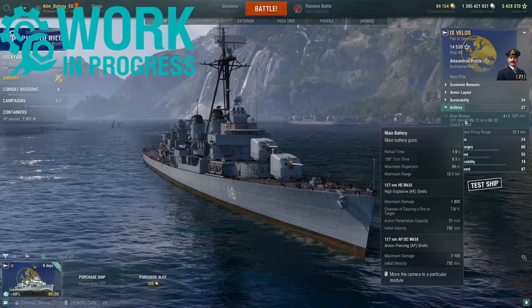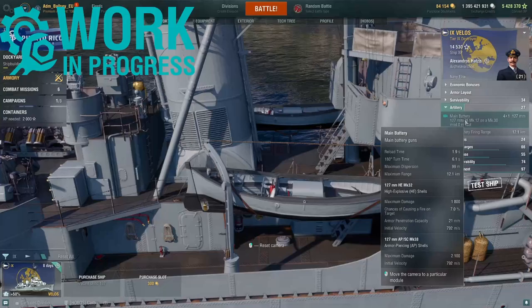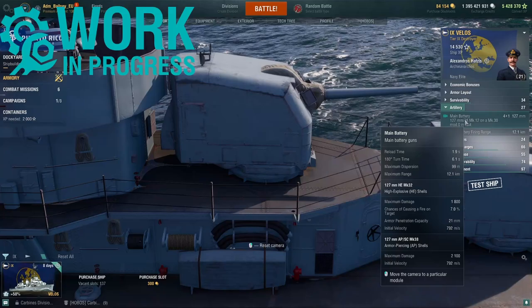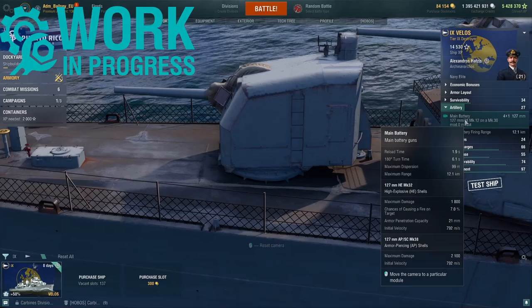Moving to the main artillery: Velos gets four single-mounted 127mm guns. These have a very fast reload speed of 1.9 seconds, making them very fast-firing guns. They have a turret rotation time of 180 degrees in 6.1 seconds, a max dispersion of 99 metres, a max firing range of 12.1 kilometres, and a gun sigma value of 2.0.